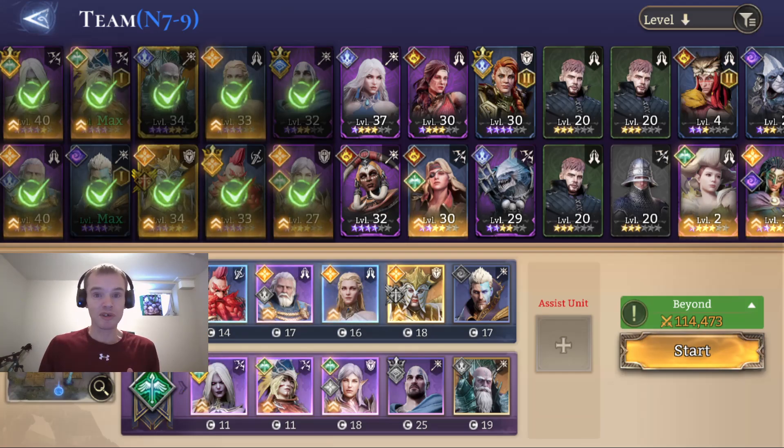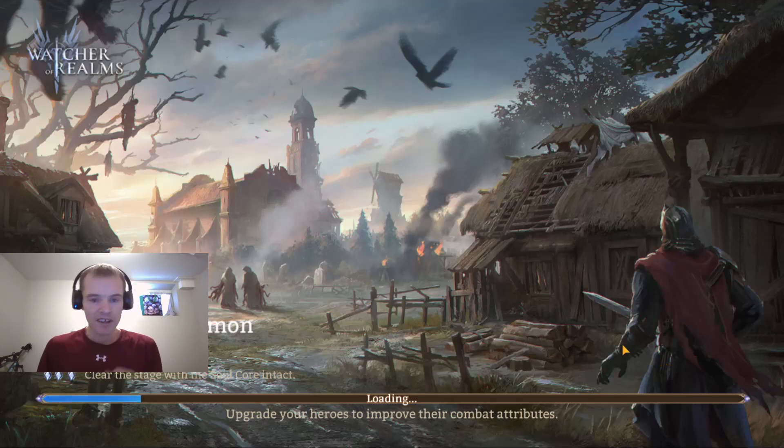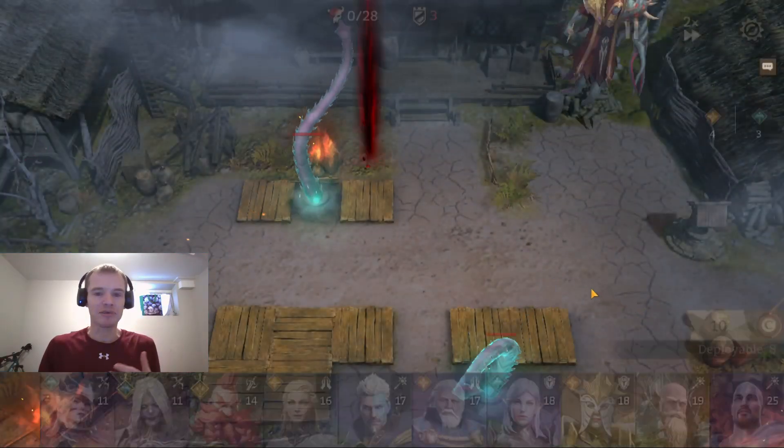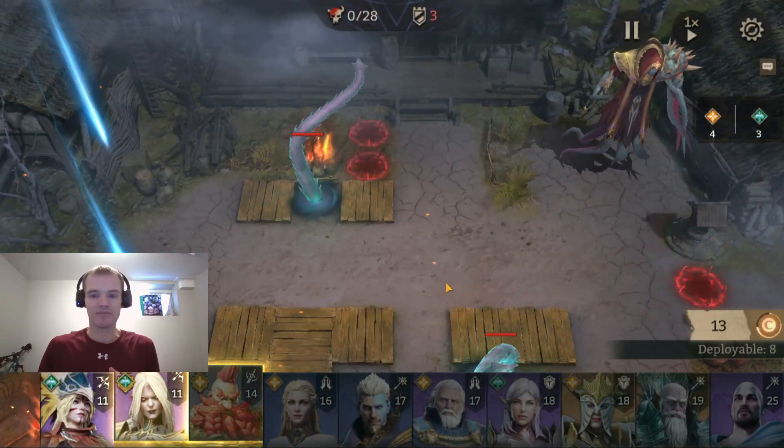I brought in 2 lord bonuses. One of them is the watchers that you automatically get with Barut, and I have 4 watchers, so I'm going to get even more frequent prockings of their attribute increase from the lord bonus. I only have 3 piercers here but I'm going to be deploying them all. What's key in this map is that there are certain enemies in the ethereal world or whatever — you can't target them.